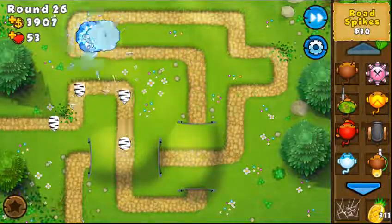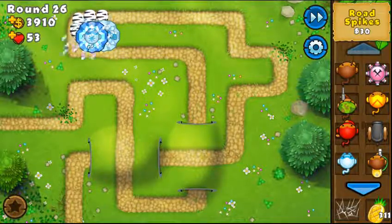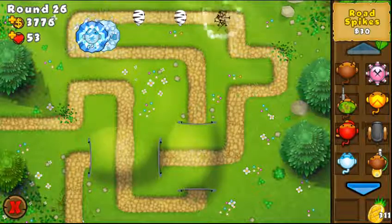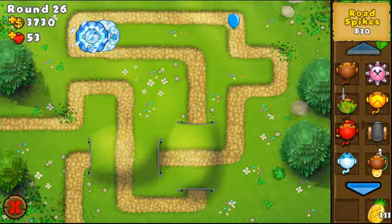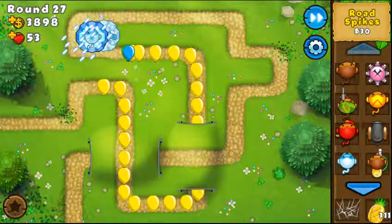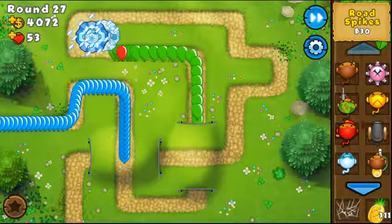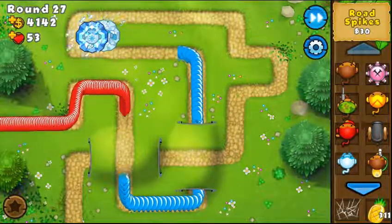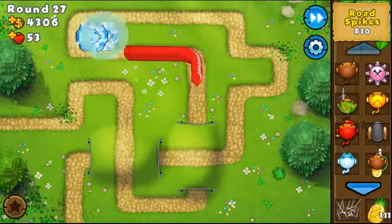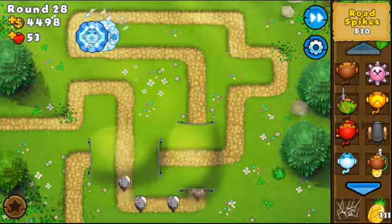Ice towers can't detect camo and can't pop camo bloons — that's another weakness. Zebras are also immune. However, ice towers do have the ability to pop leads. Even though leads have metal, by some interaction ice towers have lead-popping power, as you can see here.